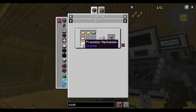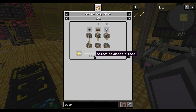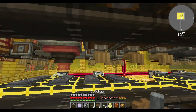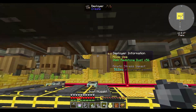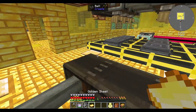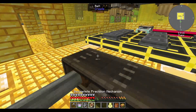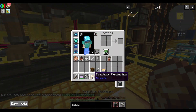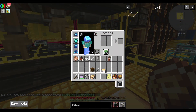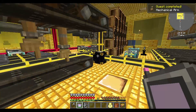What do I need for a precision mechanism? Cog, cog, iron nugget - five times. We need cog wheels, bigger cog wheels, and iron nuggets. Let it go with a gold sheet, and again, five times. Success - it doesn't always make it, sometimes it messes up. There's our mechanical arm. Now armed and dangerous.